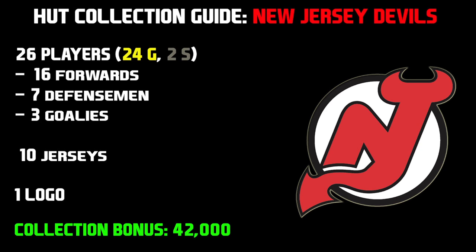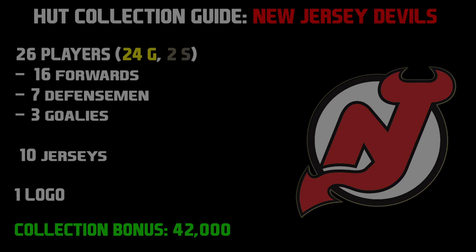And remember guys, the collection bonus for every single collection that you want to try to complete in this game is going to be your budget for completing the collection. So you have 42,000 pucks basically to complete the entire New Jersey Devils collection. And with the market being the way it is right now, it's very easy to go under 42,000 pucks. So without further ado, let's get started and I'll showcase the jerseys.